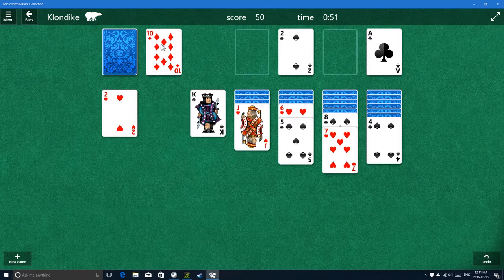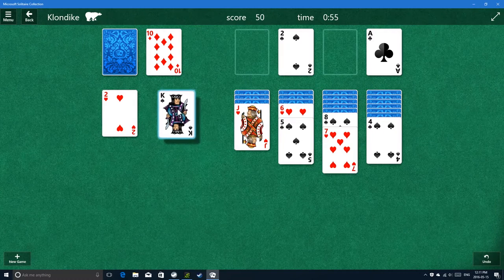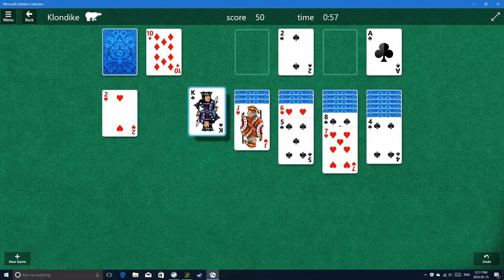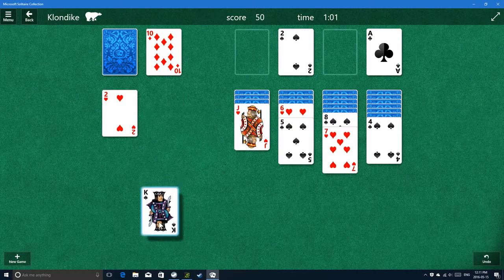No queens either. But hey, look at this - I could do this. I could do this. That's like fighting with yourself - your turn, boom, your turn, boom, boom. King is awesome.